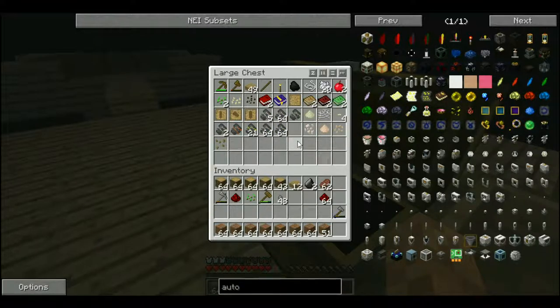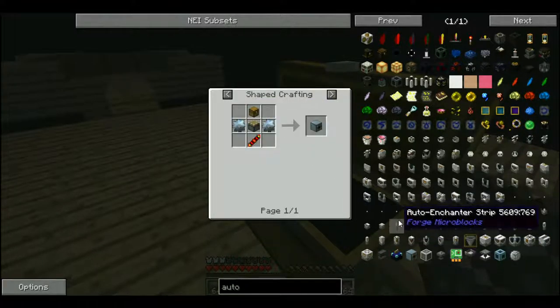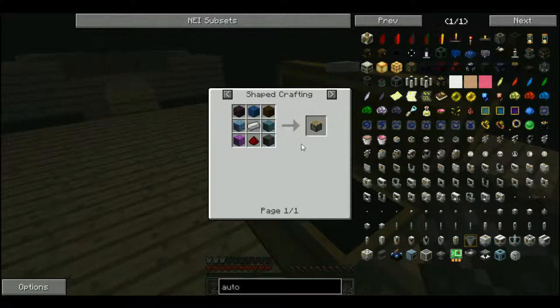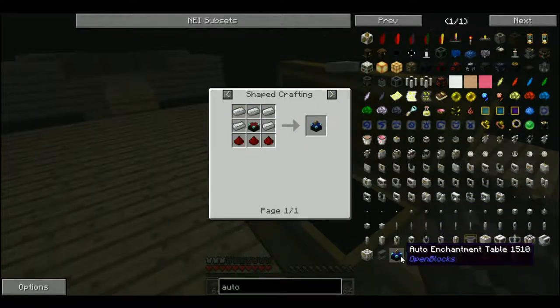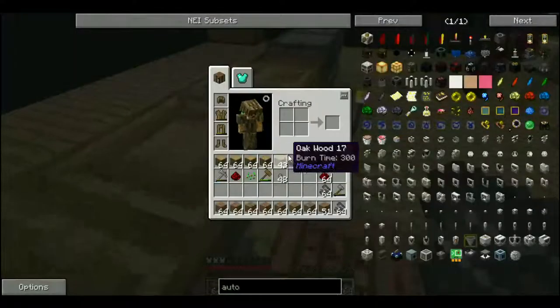Yeah, we've been gone for like a day. We've been doing this for like a day — it feels like. Okay, so let's go ahead and... if you guys look down here, I've been looking stuff up. This would be very helpful. So all we gotta do is make this tin ore thing.